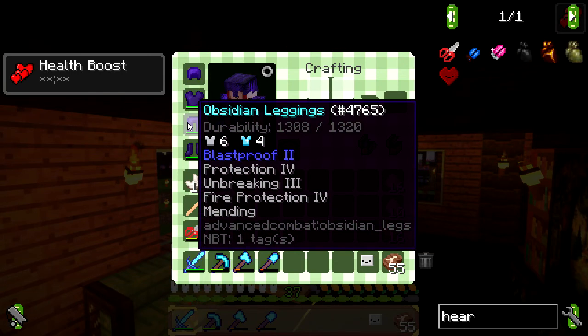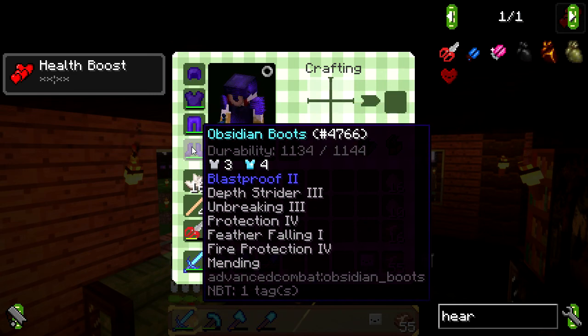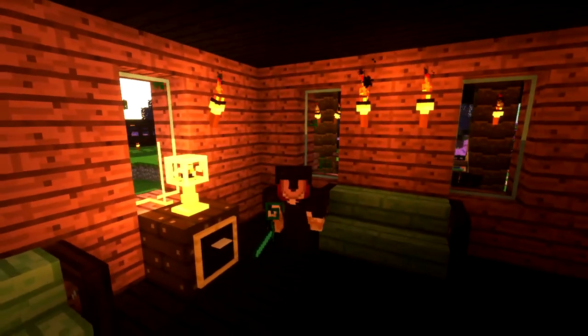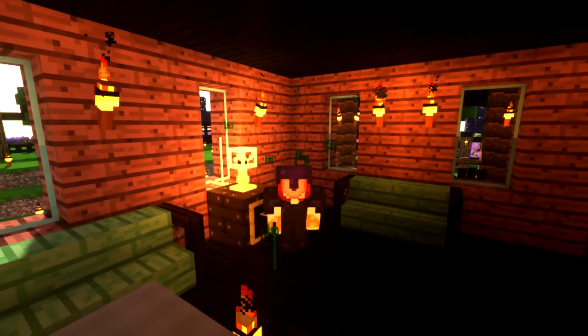On the leggings: Protection 4, Unbreaking 3, Fire Protection 4, and Mending. Now I know some of you are wondering why I have both Unbreaking 3 and Mending - the thing is, Mending is so much more OP because you can go out during a blood moon, kill some mobs, and your armor comes back to full durability. On the boots: Depth Strider 3, Unbreaking 3, Protection 4, Feather Falling 1, Fire Protection 4, and Mending. I'm super excited - this armor is so OP!